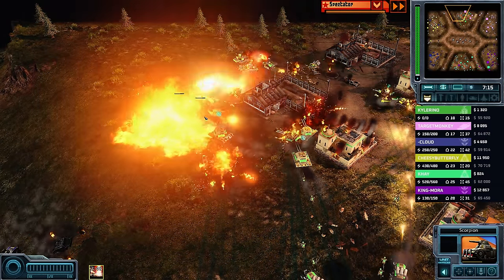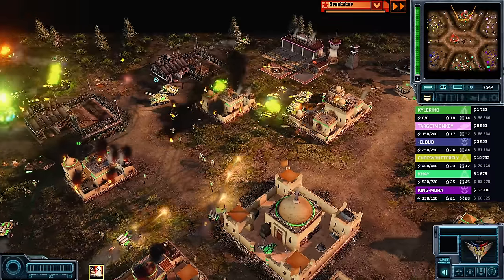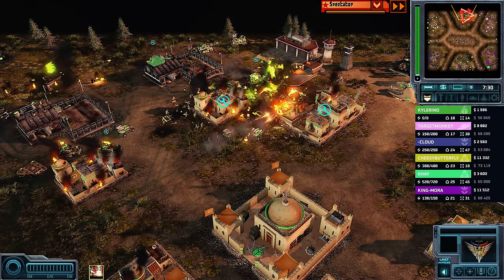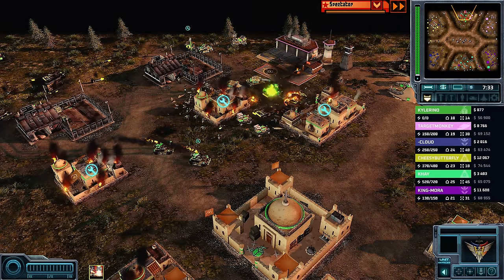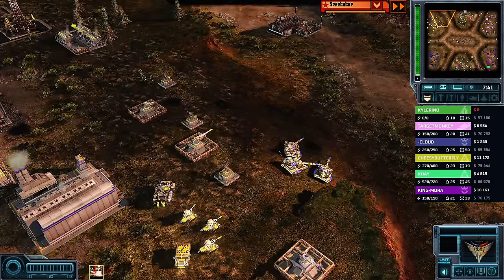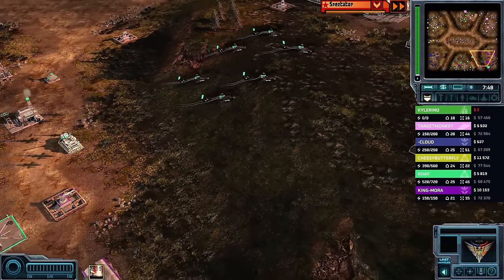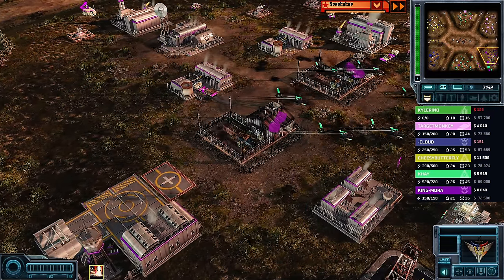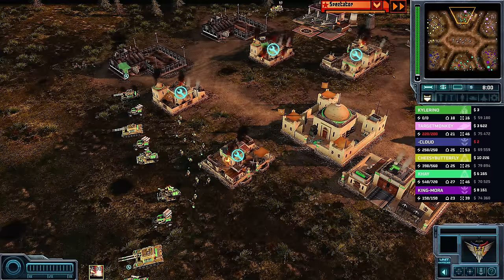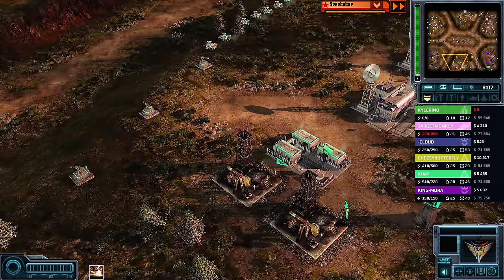Firestorm ignites on top of the reinforcements. Even a couple of Scorpion Tanks eat those flames as the Crusaders get overwhelmed — these laser units will be annihilated. Cloud isn't really supporting this attack; Cheesy Butterfly moved out without his teammate and is paying the price. Target Monkey and Kyle double-team the defense, managing to break down that attack without significant losses. However, Kyle is strapped for cash and will have a difficult time rebuilding; getting supply trucks back up will take a couple of moments. He does have at least one black market cranking out additional income.